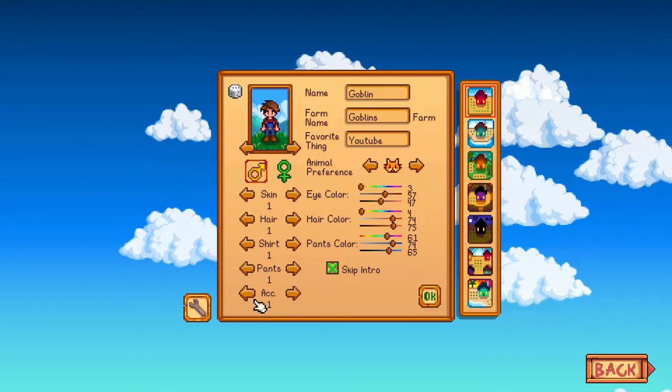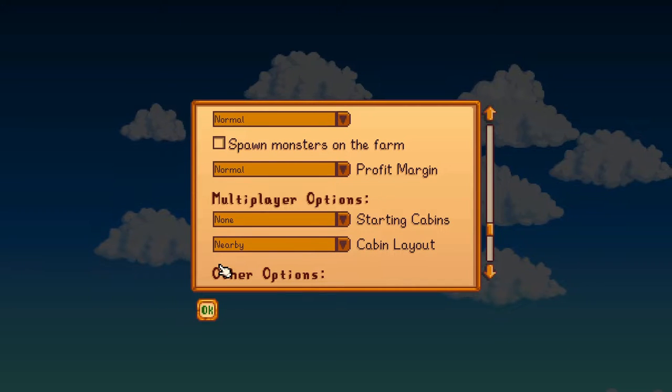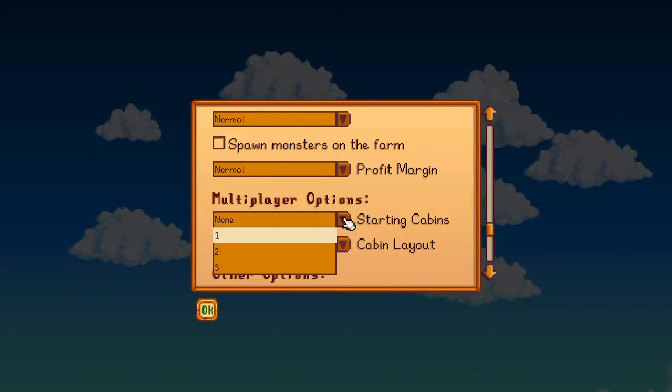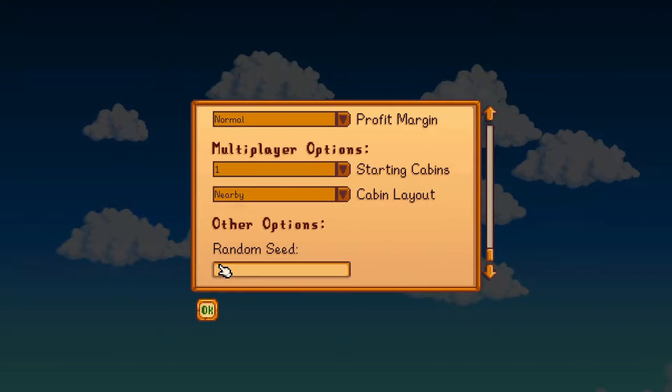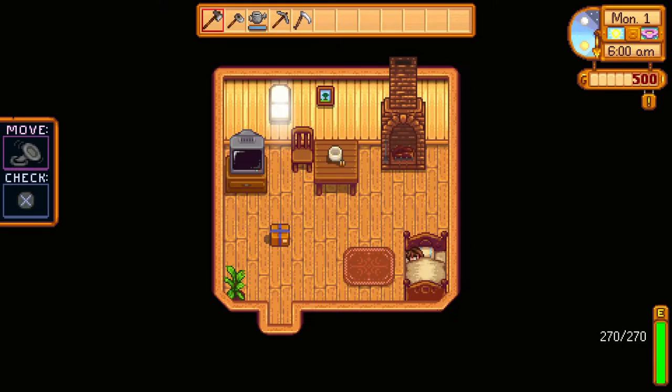Go ahead and click the skip intro if you want to speed the process up. Click the bottom left wrench, go to multiplayer options, go to starting cabins and make sure that is set to one. Go to the bottom left and click OK, then go bottom right and click OK again. Once it says the progress has been saved, your game has started.